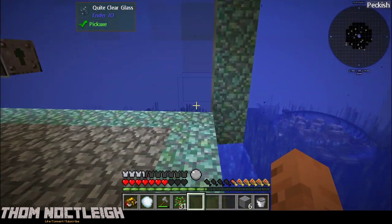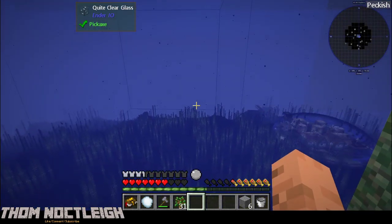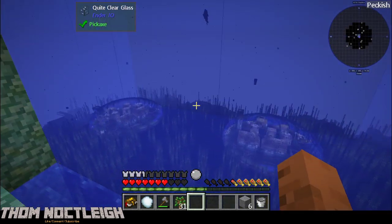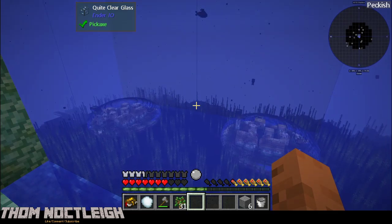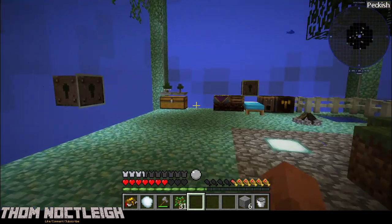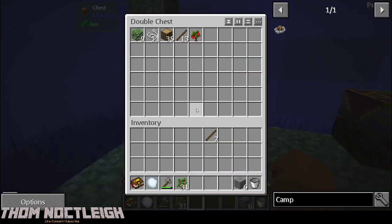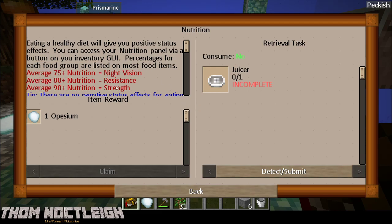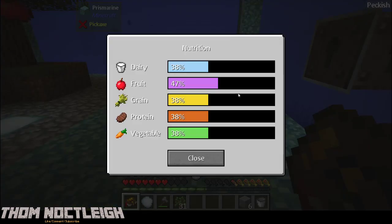That scared the crap out of me and bothers me because he was my best friend in here. I kind of want to go into those villages but I'm not going to do it yet - I need good breathing gear. We've got this healthy diet panel which lets us know nutrition values. It looks like we are 47% in fruit.